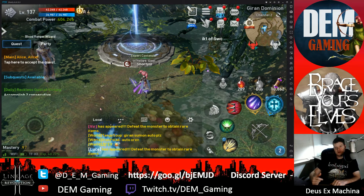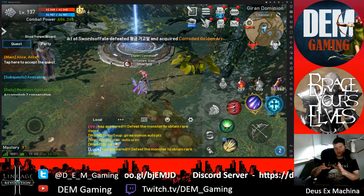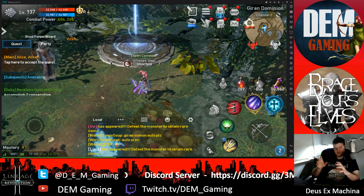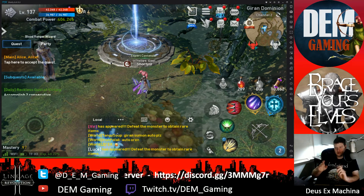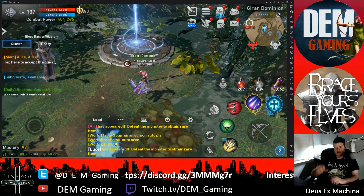The story starts a couple months ago — we noticed this one clan in our server. There would be packs of them just running around like all as one, moving together, all their abilities going off at the same time. This was more than just great coordination or guys who've been playing together a long time. This was clearly one guy controlling all five accounts from one set of controls.